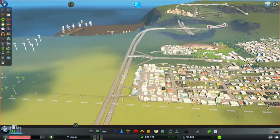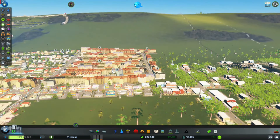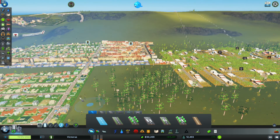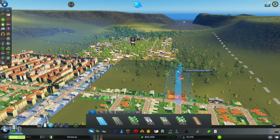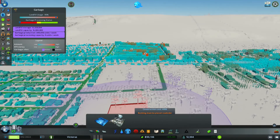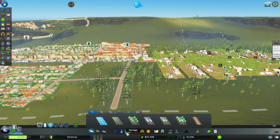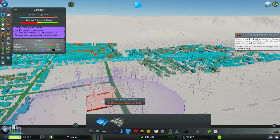Welcome back to Victor City. Our biggest issue last time was waste management - we're doing pretty bad on that. I'm going to take this area over here and make a waste depot. We could put some incineration plants down, but they're 30k each and a landfill is only 4k, so we're gonna say no to the incineration plant for now.